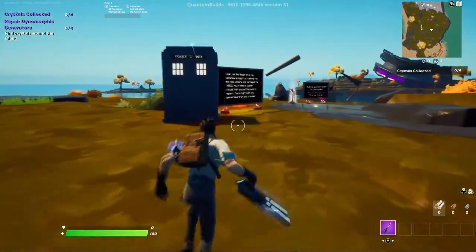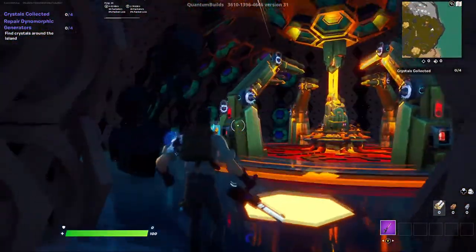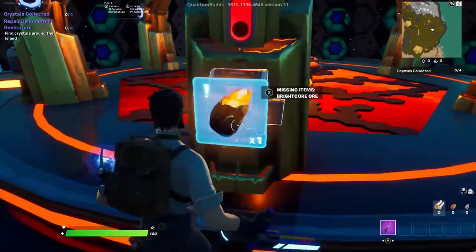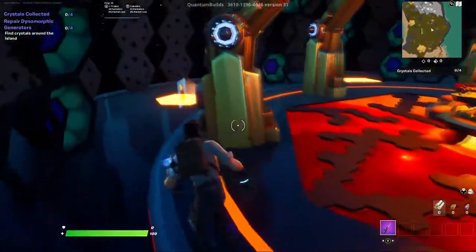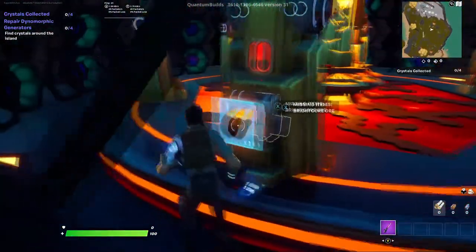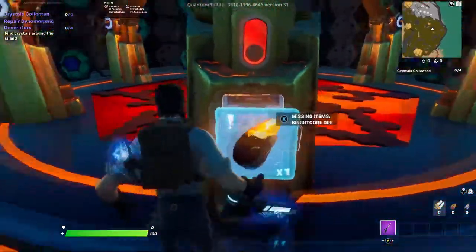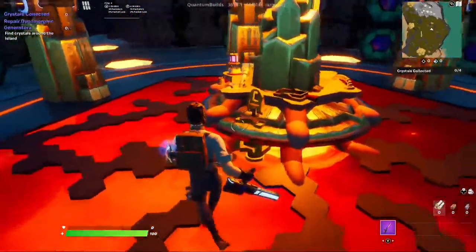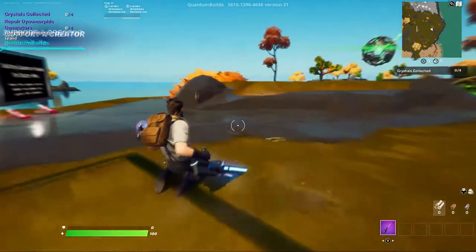But first we've got to fix the Tardis. This is the current design that Jodie Whittaker has. It says we need bright core ore — four of them. There are obviously more than four pillars, so I don't know if maybe there are extra ones you can get. Is there anything you can do on the actual Tardis? No? Okay, well I guess we'll go and deal with that.